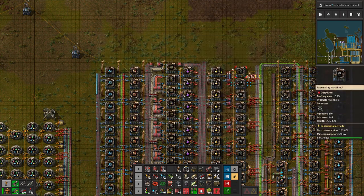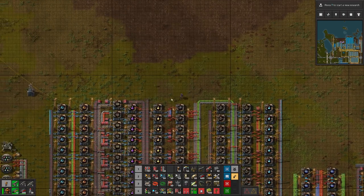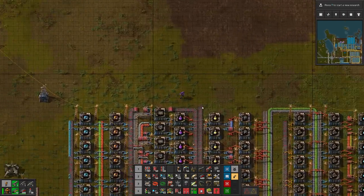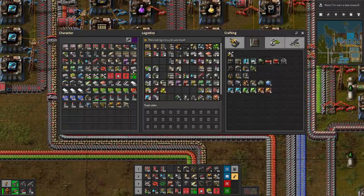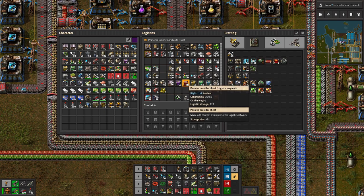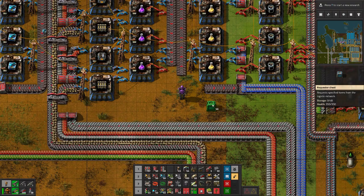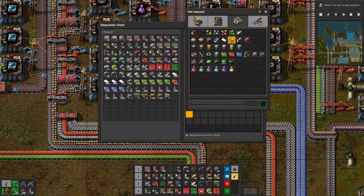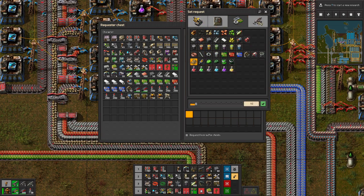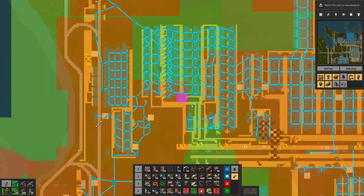And now we are getting purple science. Look at that — we have blue science, we have purple science. We do not have yellow science — we'll have to fix that. You know what, I probably shouldn't be doing that, but we'll do it anyway. We'll make it work like this — give me 200 low density structures. And look at this — 200 low density structures on the way, just like that.